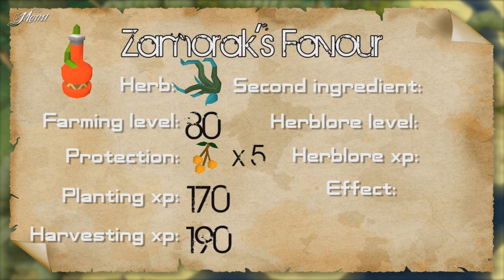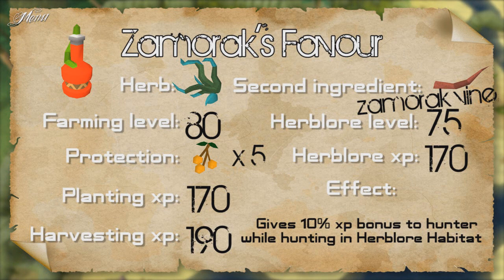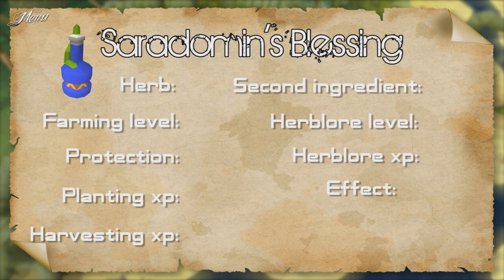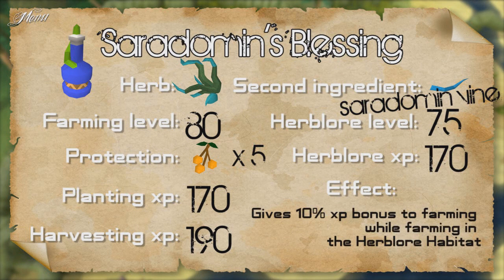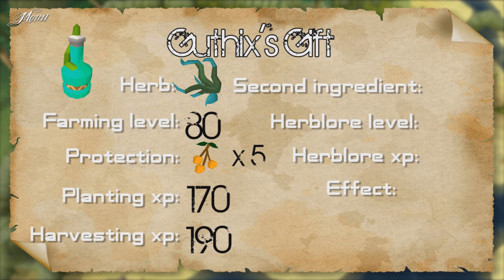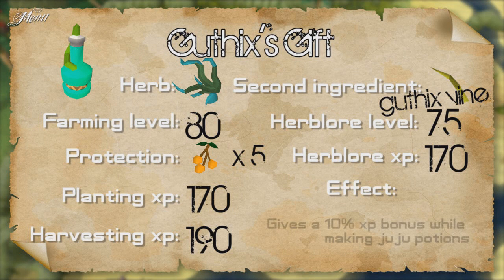The next potion also uses the herb Samadon and requires 75 Herblore to make, giving 170 XP. When you drink it, you get a 10% XP bonus to Hunter while hunting in Herblore Habitat. Serodomun's blessing uses the herb Samadon; the second ingredient is the Serodomun vine — requires 75 Herblore and gives 170 XP. Drinking it gives a 10% XP bonus to Farming while farming in Herblore Habitat. Gothic's gift also uses the herb Samadon; the second ingredient is the Gothic vine — requires 75 Herblore and gives 170 XP. Drinking it gives a 10% XP bonus to Herblore while making Juju potions.